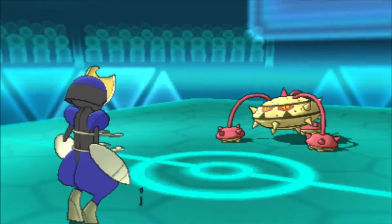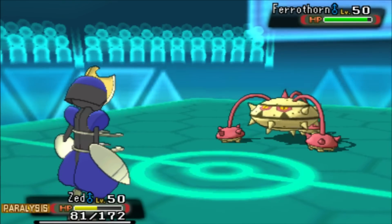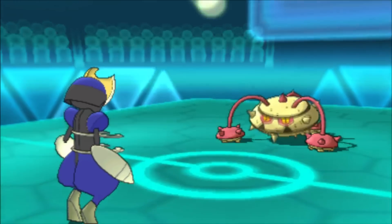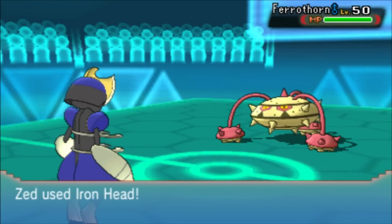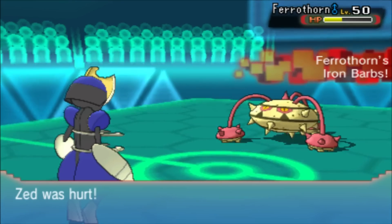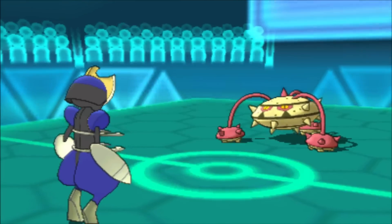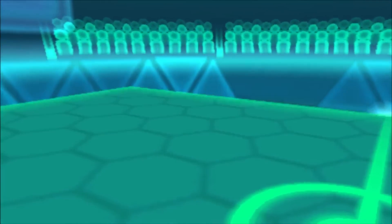Now at plus six, the problem is I'm paralyzed, I've got Leech Seed on me, and all these things are hindering me. I'm hoping Iron Head is going to hit, but I get paralyzed. Fortunately I'm not actually outsped by Ferrothorn - that was my mistake, I don't know what I was looking at. A resisted Iron Head does about 55% to Ferrothorn, which is pretty solid, but I'm on almost no HP and Gyro Ball finishes me off. The good thing is I did end up doing net positive damage to Ferrothorn.